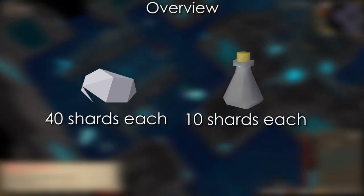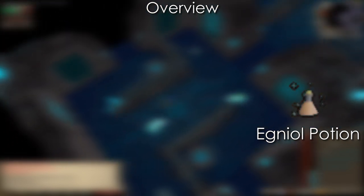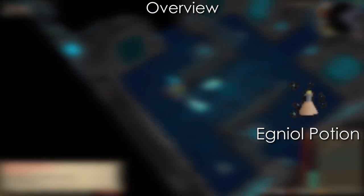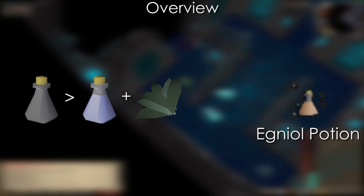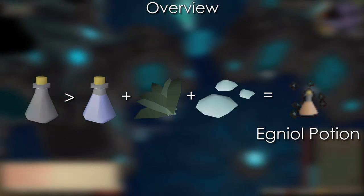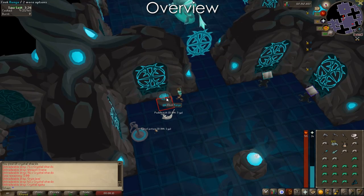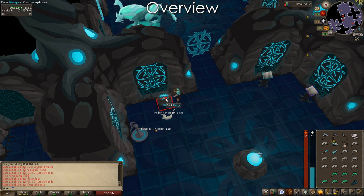There's only one potion in the Gauntlet — it's called the Egniol Potion. I'm just going to call it Eggnog because it's a tongue twister. It's a combination of a Prayer Potion and a Stamina Potion. To create it, make an Empty Vial at the Singing Bowl for 10 Shards, fill it with water at the water pump, mix in a Grym Root, and use your Pestle and Mortar on your Shard Stack to create 10 Crushed Shards and add them to the vial. To cook the fish, just use them on the range — they heal for 20. You can spam-click the range to cook them really fast and save time.